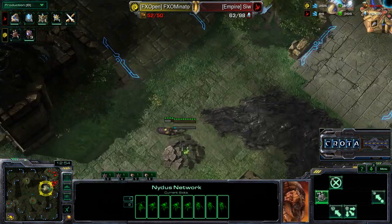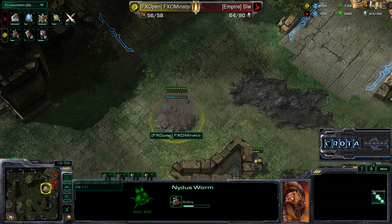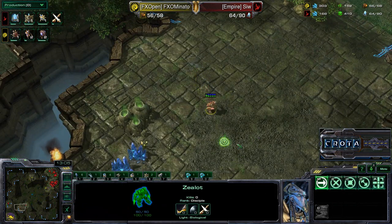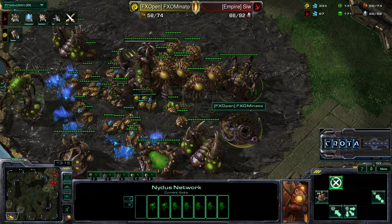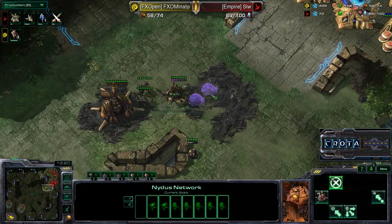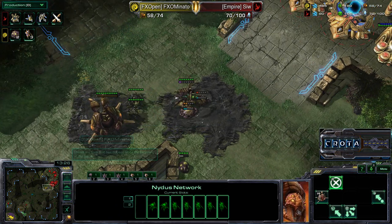Let's see where this new Nydus Network is going to be coming into play — there it is. We are going to see a second coming of the Zerg. Zerg is very strong at this point on a map of this size — this is making a relatively large map feel very small. The Roaches are unloading, creep tumors are going down, and the Roaches and Hydralisks will be moving extremely quickly on creep.